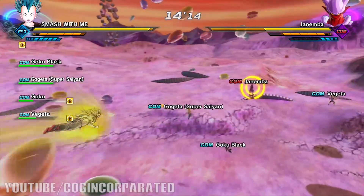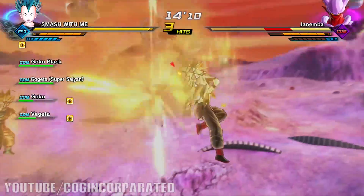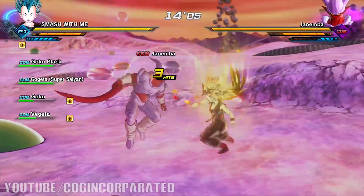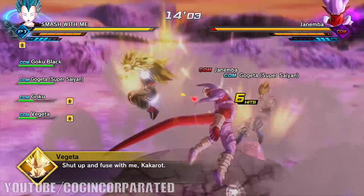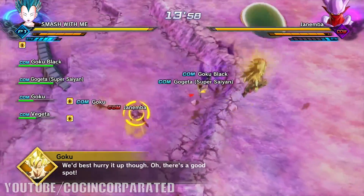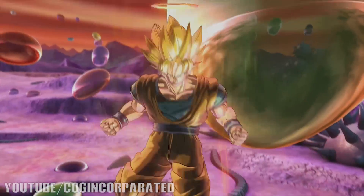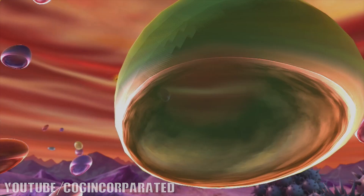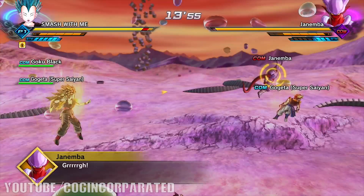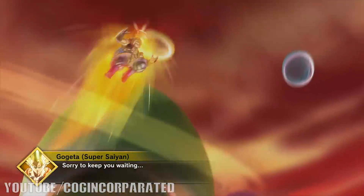You want to keep Jinamba alive so Goku and Vegeta can fuse together into Gogeta. Go ahead and just pound him down, do a couple of strikes and basic attacks, and save up your ultimate attack. We're not doing a whole ton of damage to Jinamba right now, so we kind of just have to drift around and wait for Goku and Vegeta to fuse. As you can see, Goku and Vegeta are taking off right now and they're about to come back fused as Super Saiyan Gogeta — so you can leave Jinamba alone or do a bunch of attacks on him.